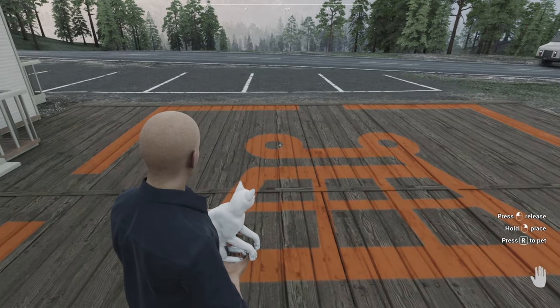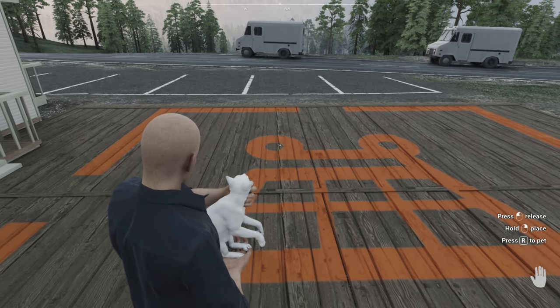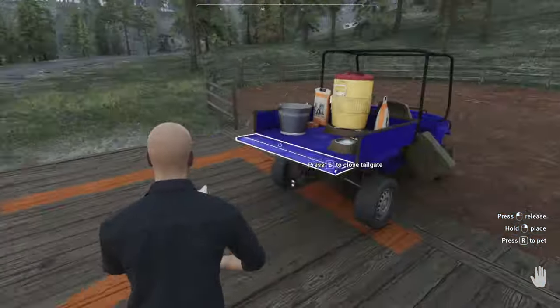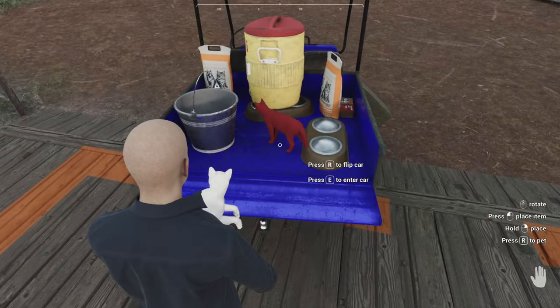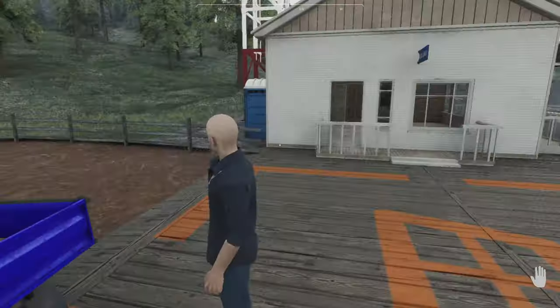In first person you can hold it. You can hold R to pet it — press R to pet it and it purrs and stuff. It's kind of cute. Useless, but cute. We'll place the cat down right there. Close that up.